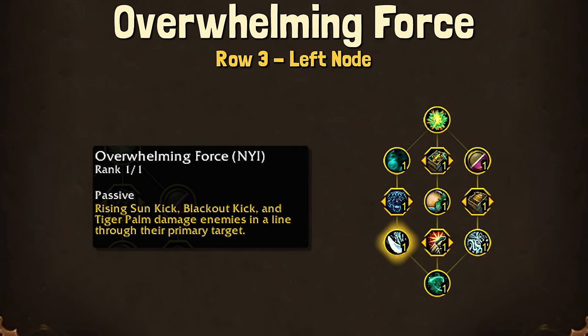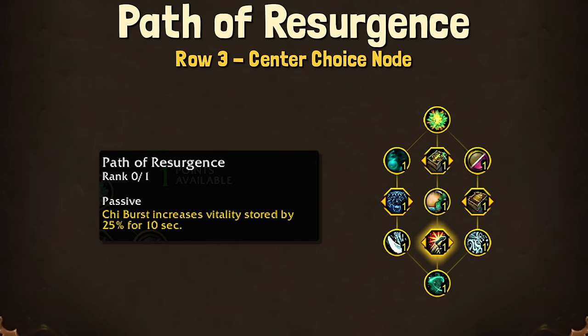For the third row center node, we have Path of Resurgence. I kind of don't like this one, because I don't want to take Chi Burst, much less use it. But if the Vitality playstyle ends up being super impactful, we may not have a choice.